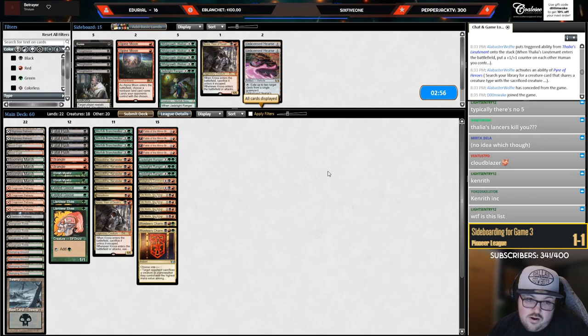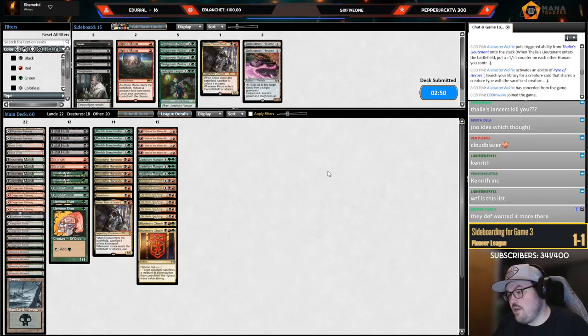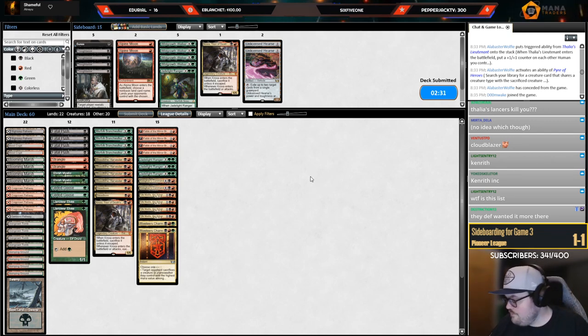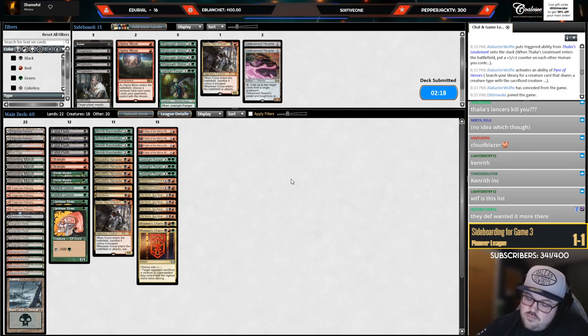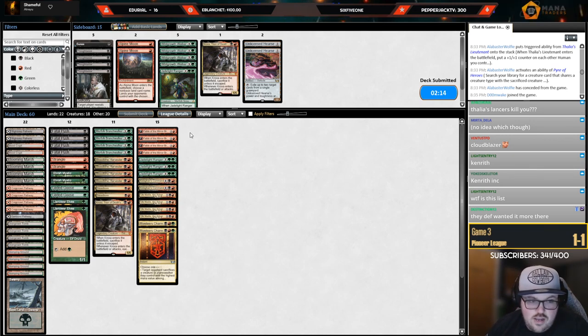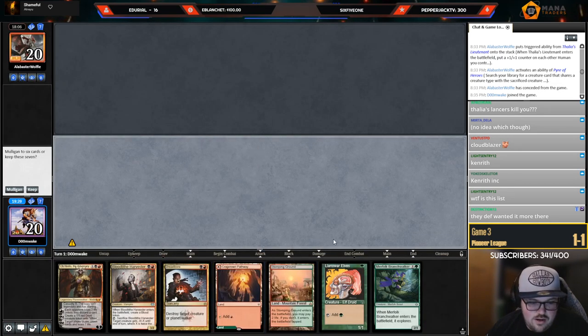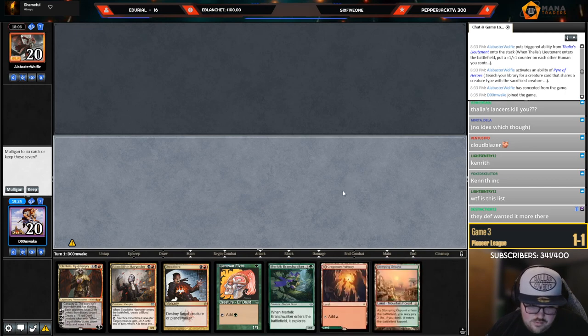It's a lot harder when we don't have Kolaghan's Command for Pyre. Kenrith — oh, I guess they could play Kenrith. They definitely wanted it more. Don't let them have Pyres — we couldn't really do anything about it that game, didn't draw Thoughtseize or Kolaghan's Command. The sub count's going down — if y'all got any Twitch Primes, you know where I'm going with that. No black mana but got Branch Walker though — do we keep? Two shots at a black source, a little risky. All right, let's yolo it.